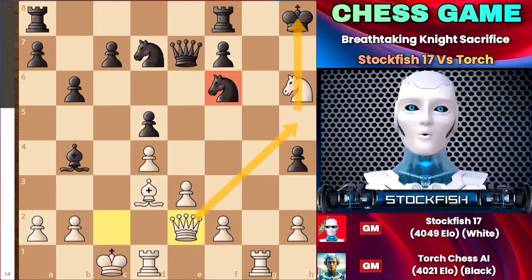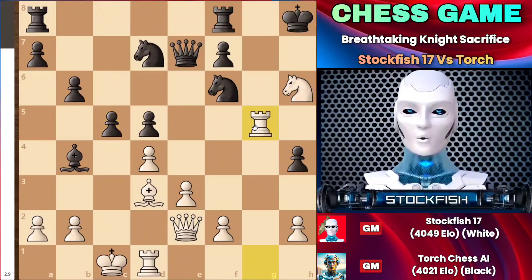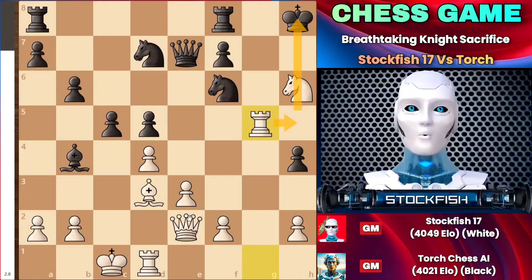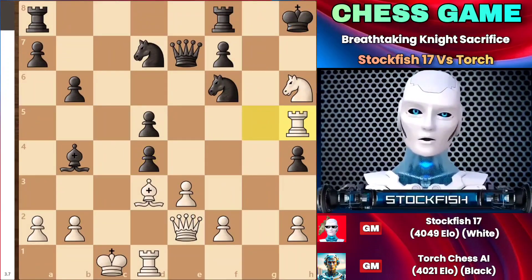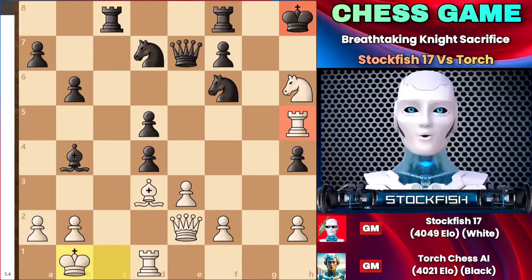After the pawn moves, trying to open the c file for the black rook to attack me, it won't matter, because my rook can go to g5, threatening rook h5, gaining access to the file. Another rook on g1 can arrive to checkmate the black king — the position will be over. After the capture, the rook cannot be taken by the knight, because queen takes h5 will arrive. Therefore, after rook to c8, the king moves up, and I am threatening knight to f5, discovering a check on the black king.